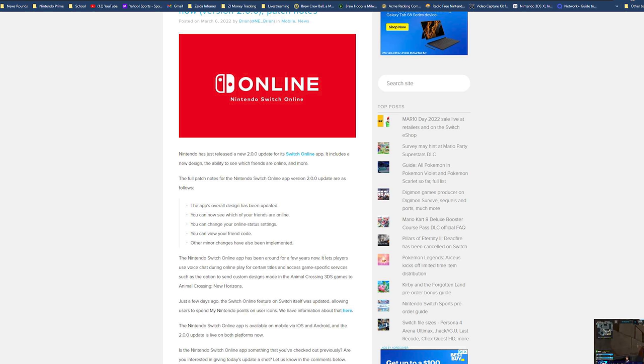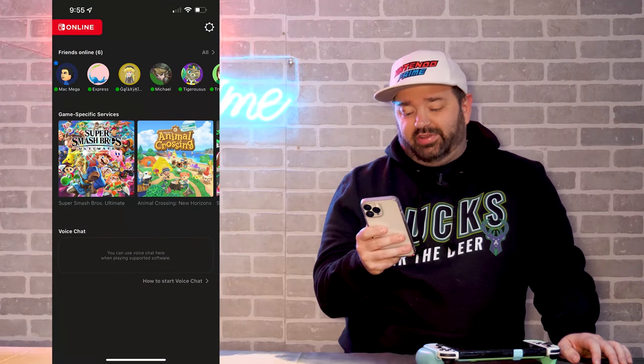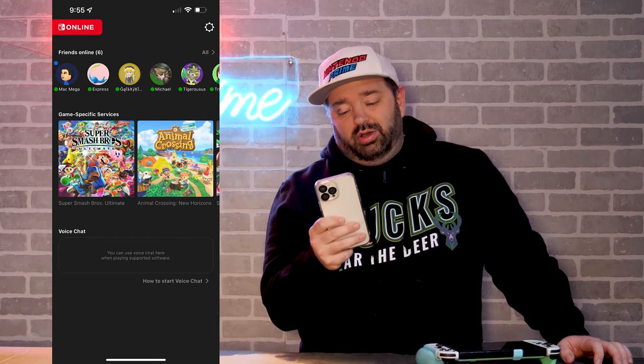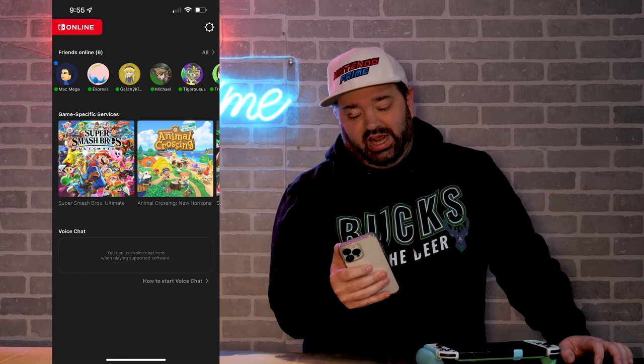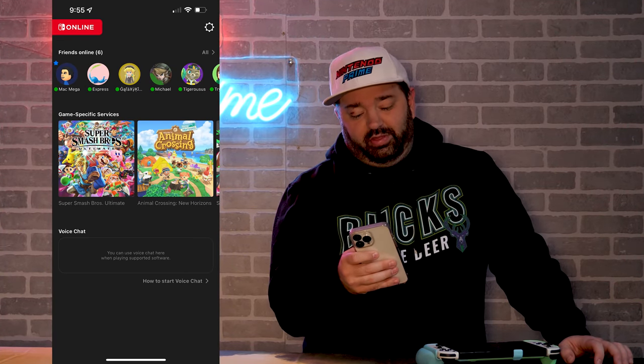The Nintendo Switch Online app has been around for a few years and it lets you voice chat. Just a few days ago, they updated it to let you spend My Nintendo points on user icons. I opened the app — I'll show some screenshots so you guys see what this looks like — and yeah, it is a completely new design. There's still only three games that have voice chat options.